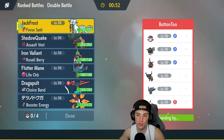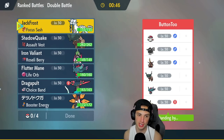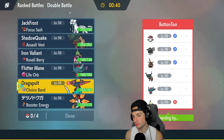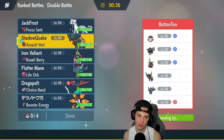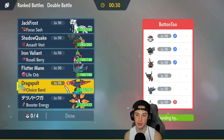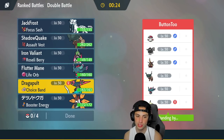Hopping into our first match going up against a Ting Lu and Fluttermane team with Mimikyu, Kingambit, Water Tauros, and Amoonguss. I like Shen Pao here, and also Dragapult. I'm a bit worried about their Fluttermane though. I kind of like leading Dragapult and Ting Lu — I can Terastallize and get after it.